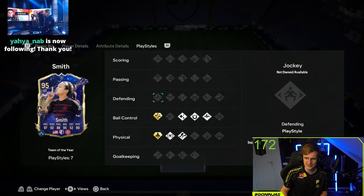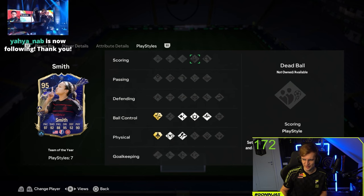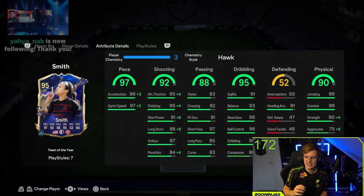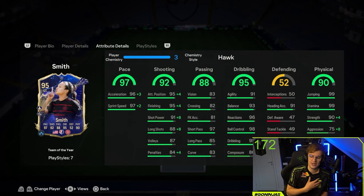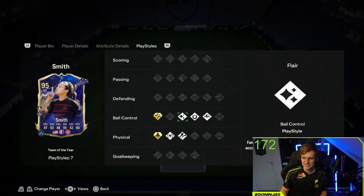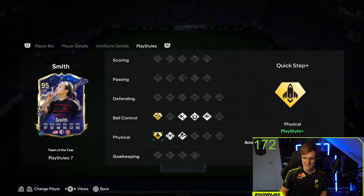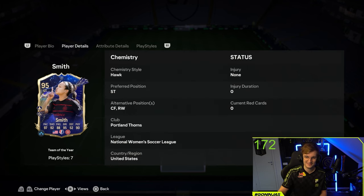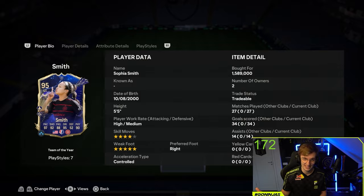The unfortunate thing is that she doesn't have a scoring play style. The one thing she's lacking in my opinion is composure — she only has 80 composure, which sometimes leads to her missing easier shots where she should be scoring. That's why I miss maybe one scoring play style from her. Ball control: she has Technical Plus, Flare, First Touch, and Trickster. Physical: she has Quick Step, Relentless, and of course the Trivela. Overall a really really good card. Let's see how she performs in game.